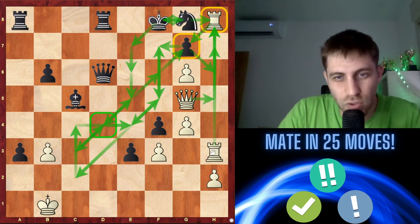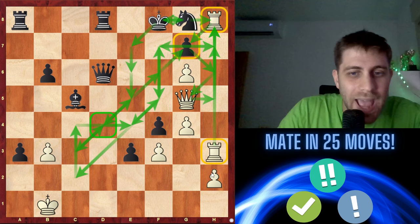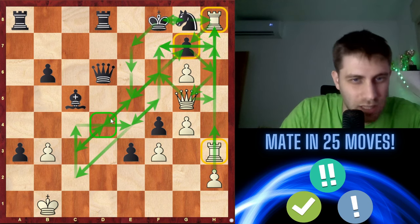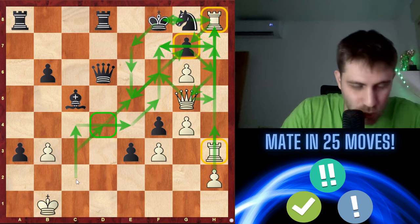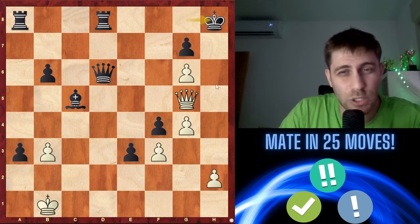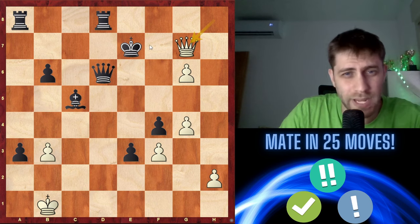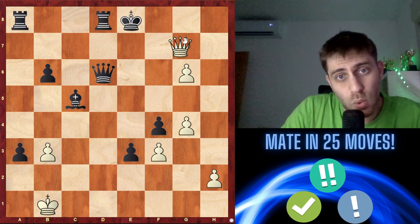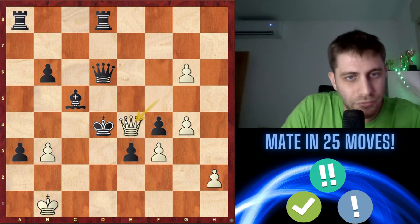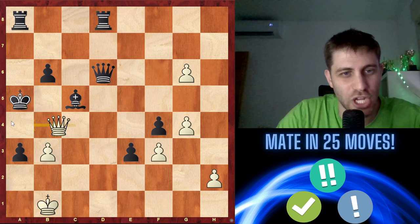After king d4, queen c4 check, king e5, queen e4 check, king f6, queen f5 check — the only move is king g7, since we took that pawn with our queen earlier. Then king g7, queen f7 check, king h6 — because those rooks are no longer there, we sacrificed them at the start. Queen h7 check, king g5, h4 check — pushing the pawn into the attack — king f6, queen f7 check, king e5, queen f5 check.